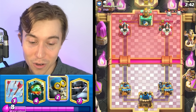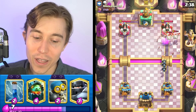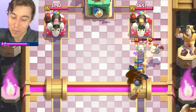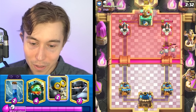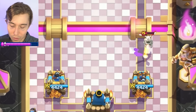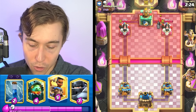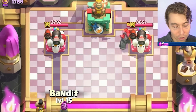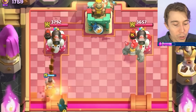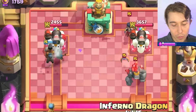If he cycles Bomber in the back, I'm bound to get a bad trade unless I use Arrows. Arrows plus Zap doesn't kill Skeleton Dragons anymore, so there's no point in Zapping. He's going Golem, so it's definitely in my best interest to apply pressure on the other side — maybe go Ram Rider and Bandit and try to trample through with everything for value. We'll relinquish our Elixir on the left and hopefully melt the Golem quickly with an Inferno Dragon.